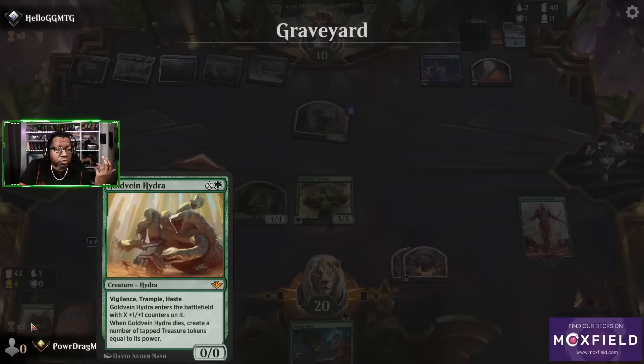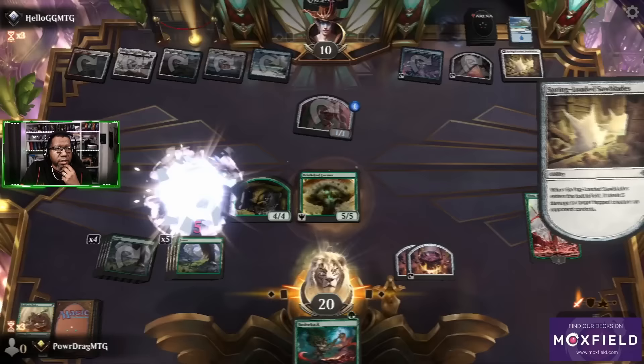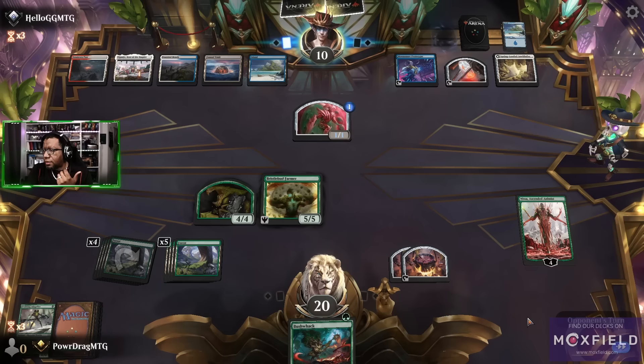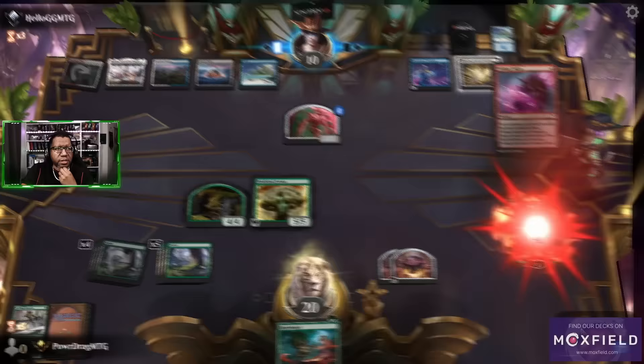Their play is Sunfall — you put one of those cards in your hand and the rest go to the bottom, so probably looking for a board sweeper. Then we're just going to try to rebuild with Nissa. The good news is we've drawn so many lands, we've got to start hitting some things. They're gonna Voltage Surge Nissa out of here — that makes sense.